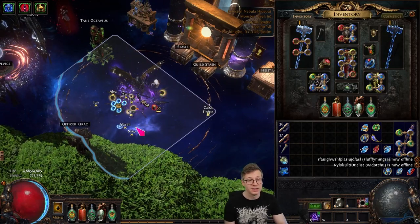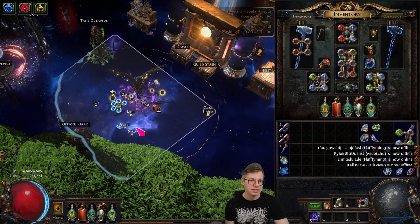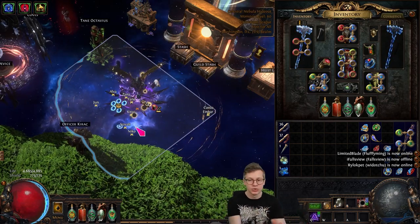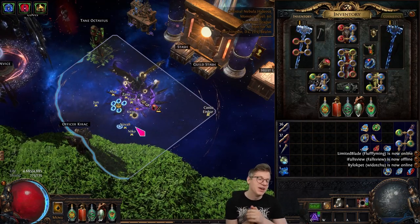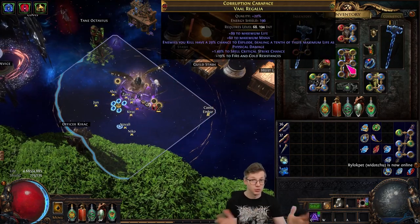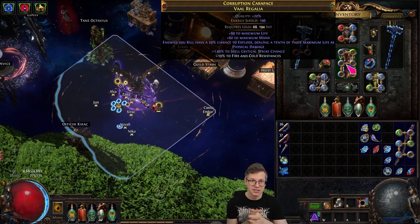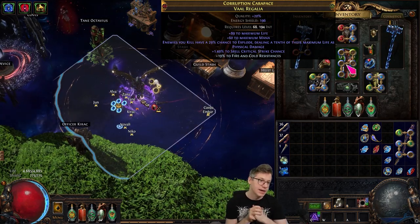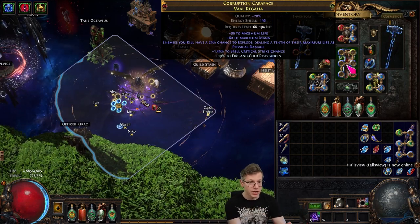I think explodey will, perhaps not meta, but it will at least ascend in popularity this league. People overreact — something was nerfed and they say 'I'm not gonna use it anymore,' and it sits on the side. But I think as soon as more people start weaving explodey back into their builds — and it's really easy — awakener orbs are pretty cheap right now. You can just put whatever other nice thing you want on there and toss explodey in for not super expensive. Keep an eye out on that. Maybe you guys can make some money by just selling explodey chests by crafting it how I showed.